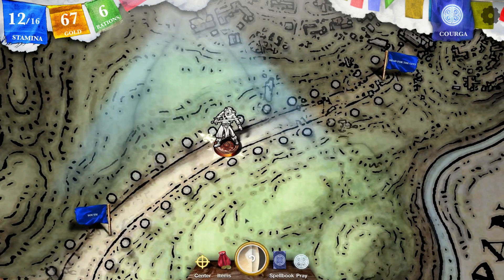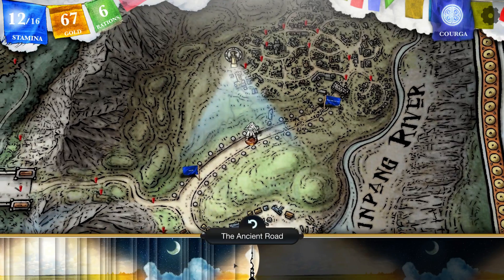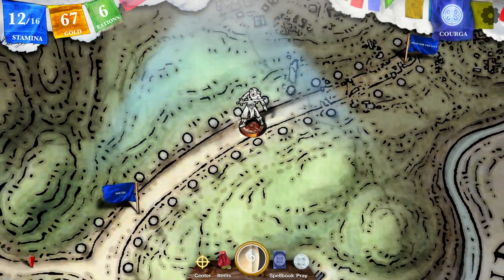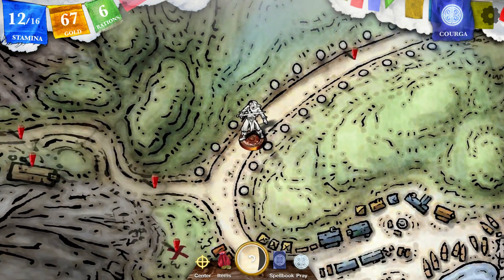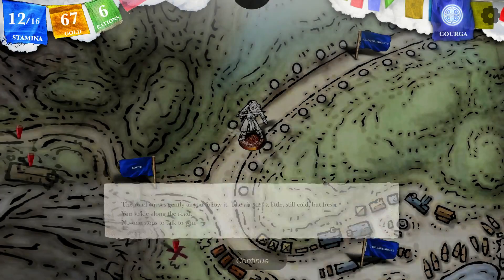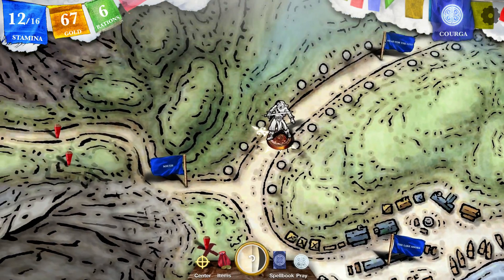What did I just lose there? Oh, I lost stamina. I'm okay with that. She hits me for four damage — that's some girl right there. The road curves gently as you follow. The air stirs and everything is good. No one stops to talk to you. I'm going to go to the lake shore. You follow the road as it curves and bends and finally begins to descend until it reaches the shores of the lake.